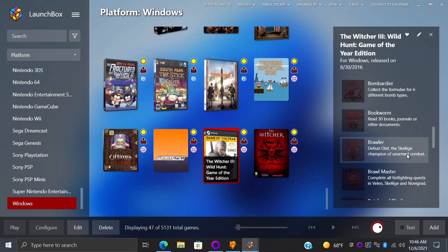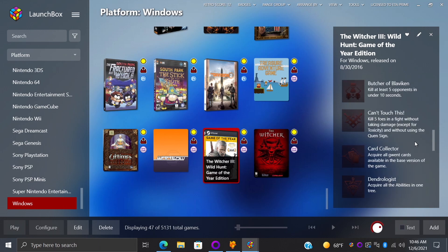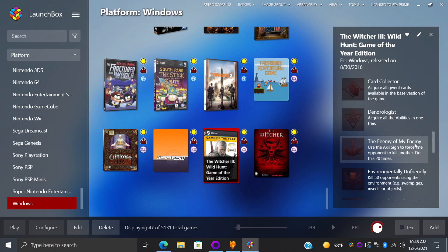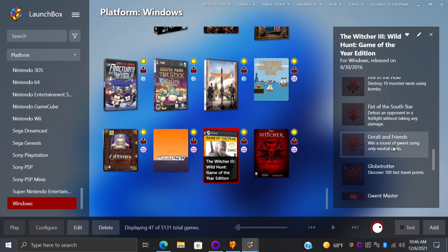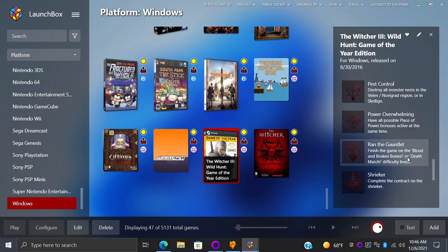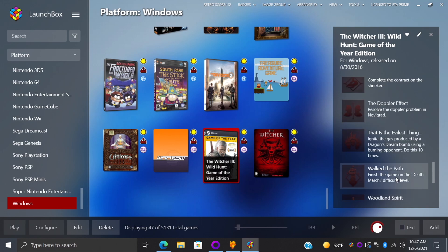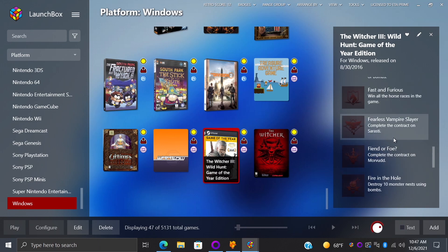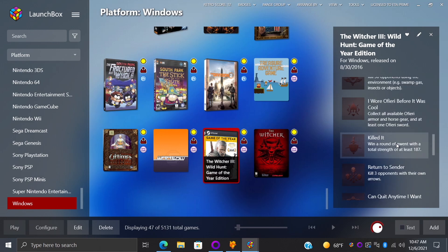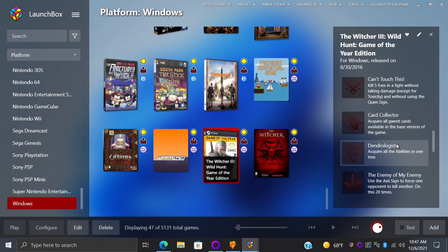From The Witcher 3 down here, these are the remaining GOG achievements. To tell you the truth I've been playing this in Steam more than on GOG, so I don't have any achievements unlocked here, but it will show you a section with your unlocked achievements. It's really cool to have this option and you can scroll through to find out what you need to do next to unlock an achievement. For example, to unlock the Globetrotter achievement you have to discover 100 fast travel points. Having this integrated into LaunchBox and Big Box from GOG is great and makes it easier to track your next achievement.